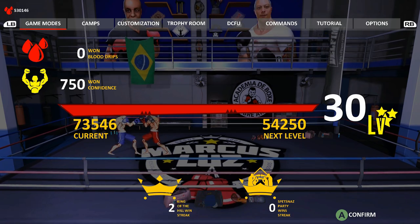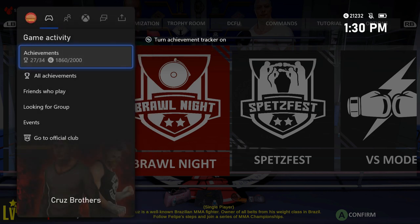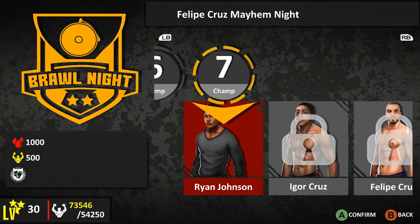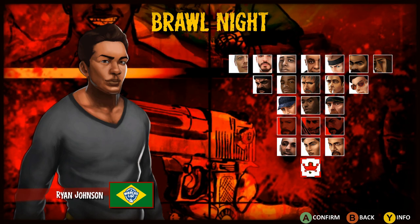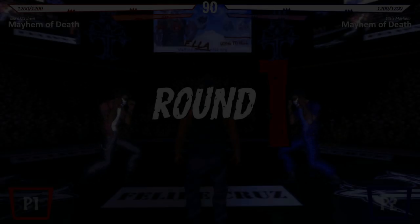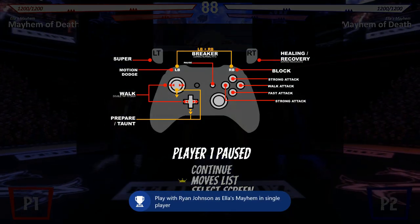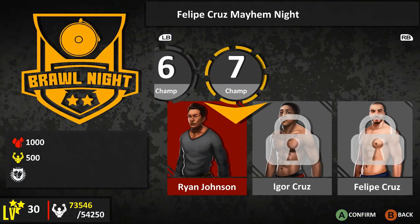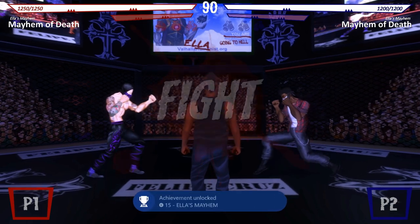Now we have to play a match with six different characters: Felipe, Igor, Gabriel, Miguel, Marcus, and Ryan. Go to Brawl Night, go to page seven, and pick the first match against Ryan Johnson. Press X on the first character slot to play as Ryan, start the match, and the achievement will pop. Then quit out, go back to Brawl Night page seven, pick the same fight, and play as Marcus — start it up and the achievement will pop.